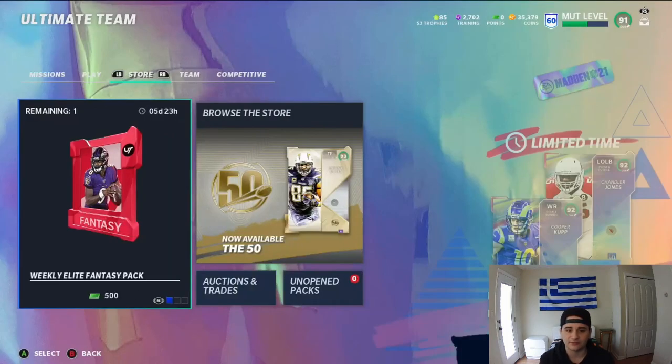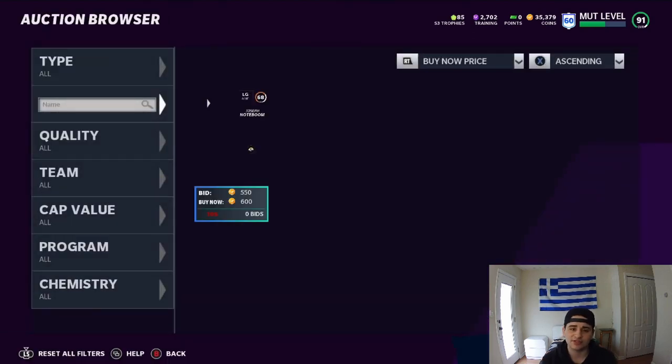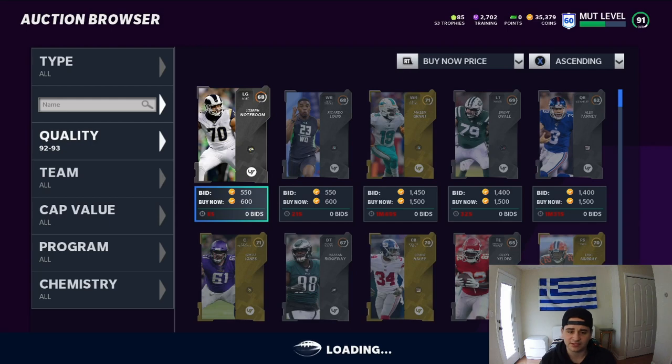Now let's go look at the cards themselves. Comment down below — would you rather have Ronnie Lott or Steve McNair? Personally I'd take Steve McNair because he's probably the best quarterback in the game in my opinion right now. I think he's definitely the best quarterback in the game.